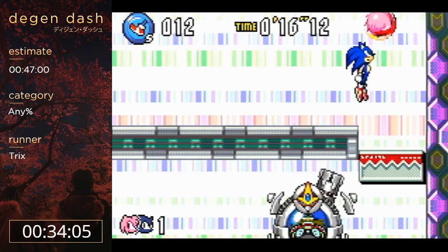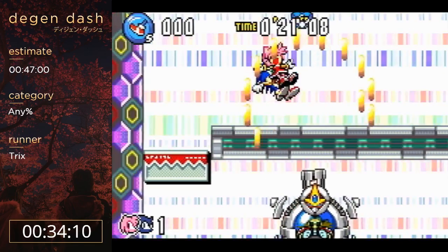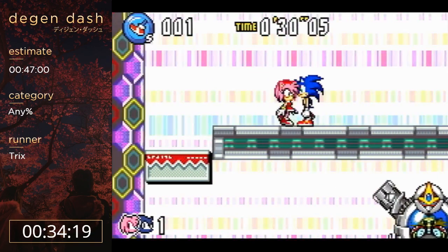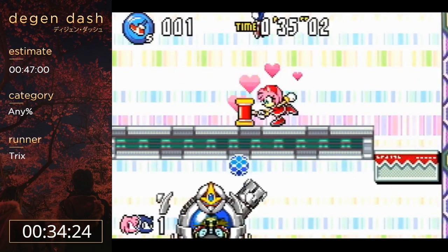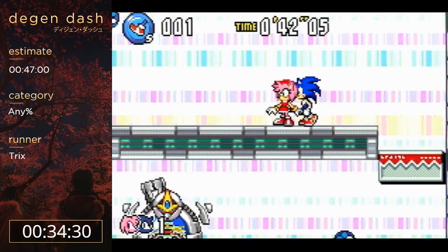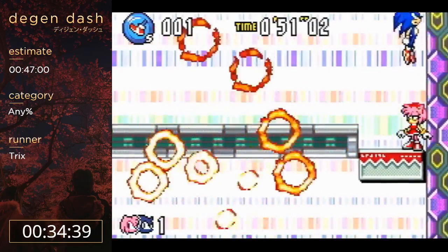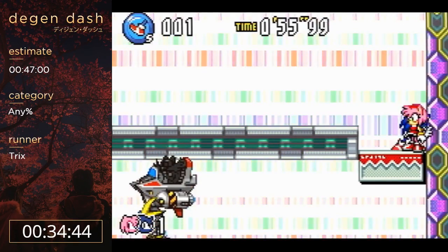Basically the boss shoots these blue balls and you have to hit them back - it's like pinball. There's definitely RNG in this. This fight is actually not going too badly. 44 seconds is a pretty good time there. I did mess up pretty early on but had pretty good positioning. The best I've gotten was like a 41, so 44 seconds is pretty nice.